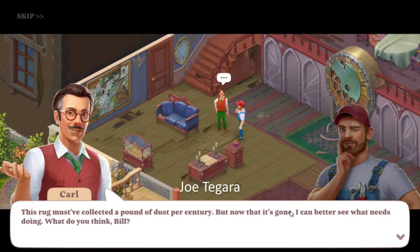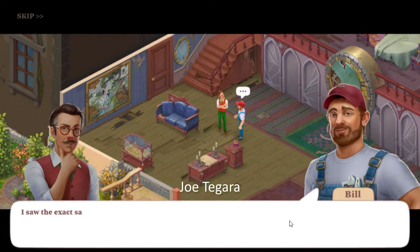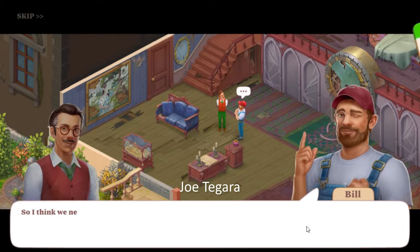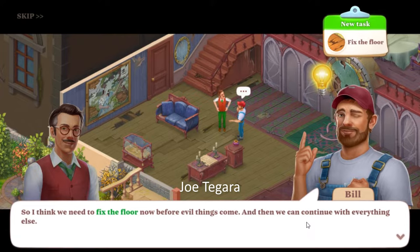This rug must have collected a pound of dust per century, but now that it's gone I can better see what needs doing. What do you think Bill? I saw the exact same floor in a nightmare — ghosts were breaking through it and the floorboards were barely holding. So I think we need to fix the floor now before evil things come, then we can continue with everything else.